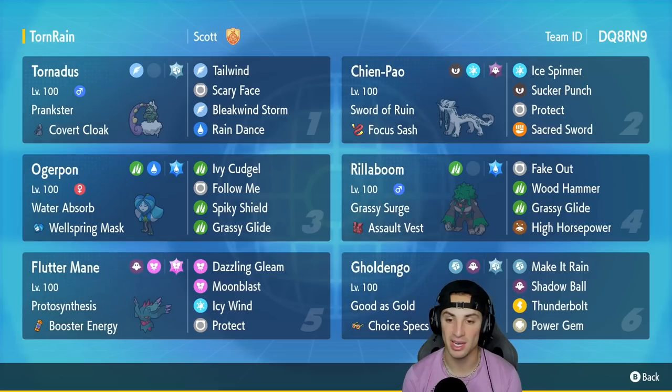Speaking of Rillaboom, that's our next Pokemon in the fourth slot with Grassy Surge and Assault Vest, running Fake Out, Wood Hammer, Grassy Glide for first-turn priority, and High Horsepower for nice coverage.